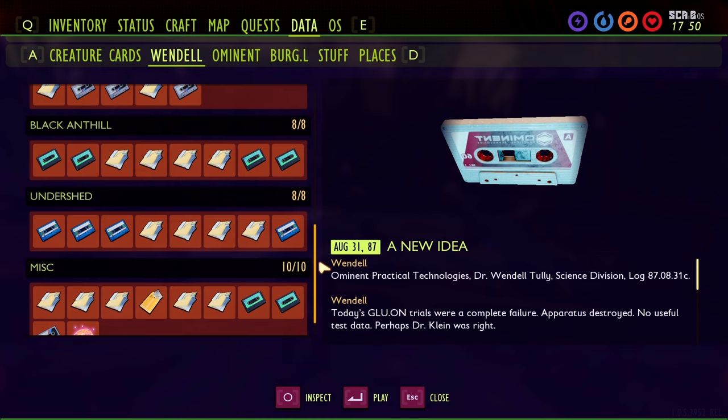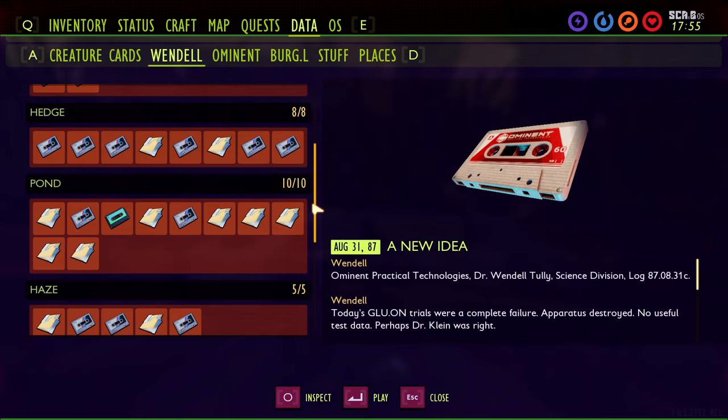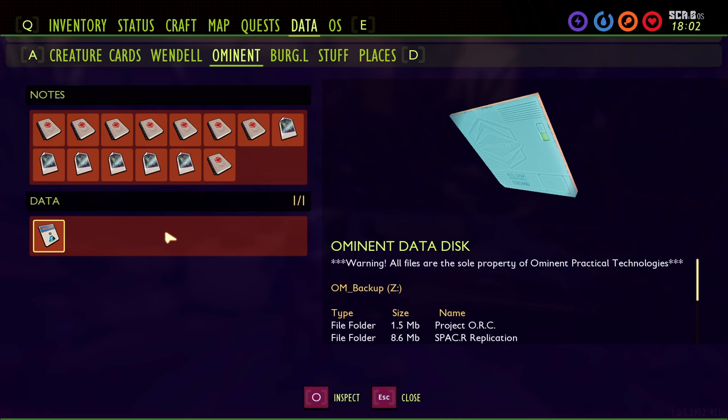There are known issues with pre-1.0 saves where some data files are missing — the developers are aware of that, so hopefully it will be patched. On the Ominous tab, there are 14 notes, plus the Ominous Data Disk, which you get from defeating the Director. So you do actually have to defeat the Director to get that Ominous Data Disk.